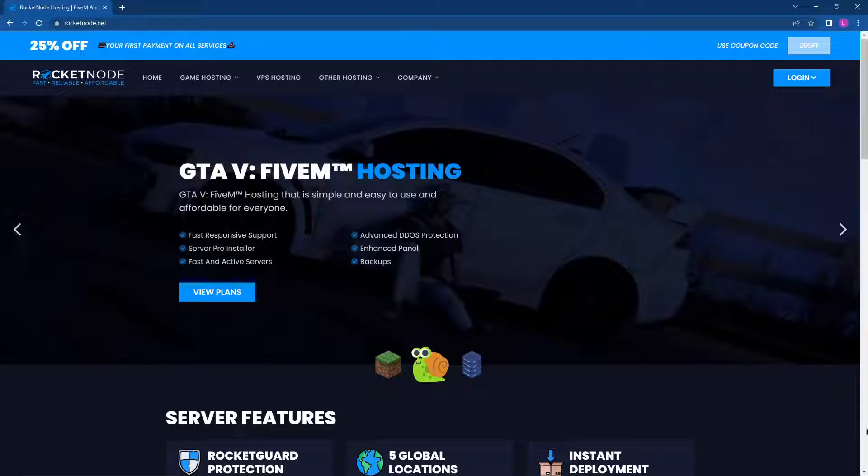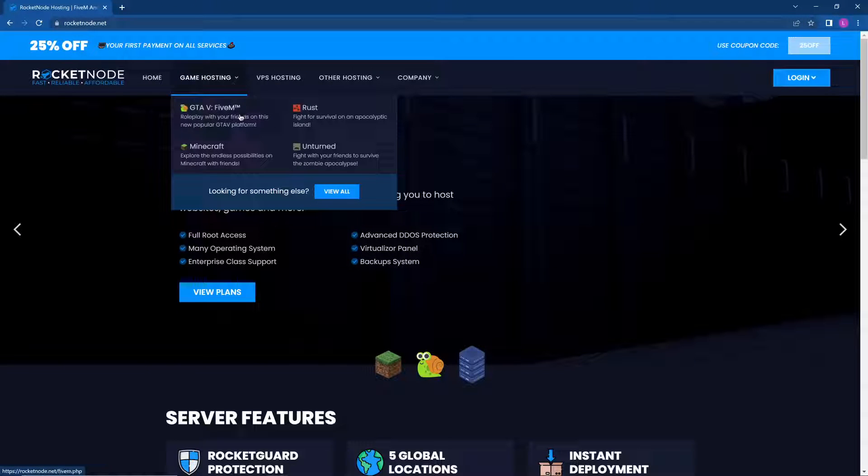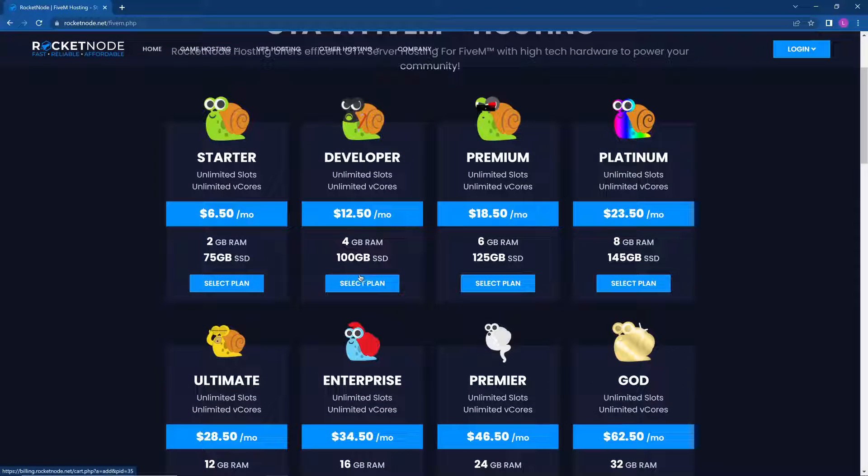The first thing we want to do is go to RocketNode's website, rocketnode.net, then click Game Hosting, then FiveM. This is where you'll select the plan that you want to use. The more RAM your server requires is based on the amount of resources and players you have active.